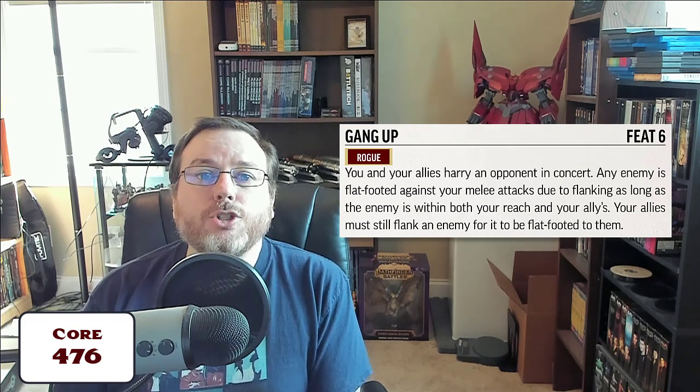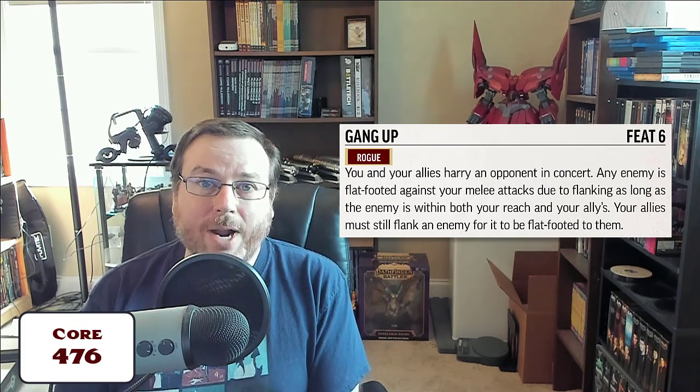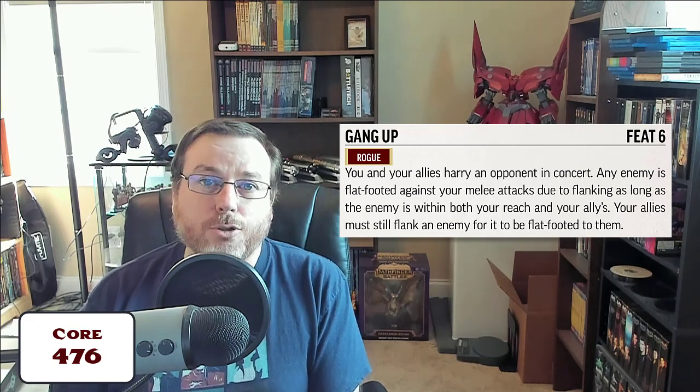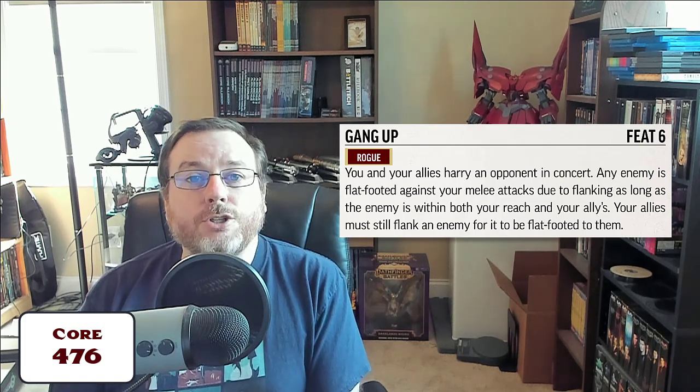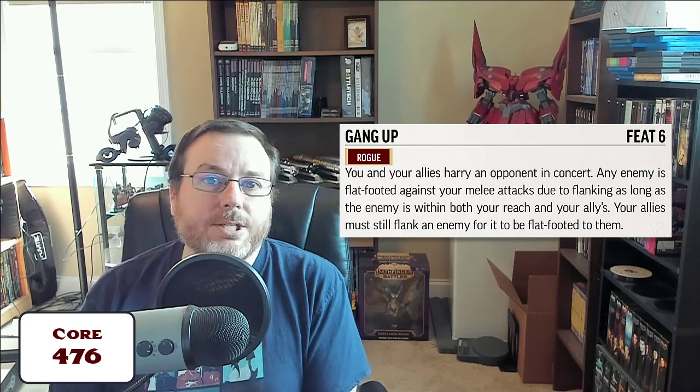Another option is the Gang Up feat. Gang Up is a 6th-level rogue feat that allows the rogue to get the benefits of flanking with their allies as long as the enemy is within reach of both of them. They don't have to be on opposite sides — you don't have to draw a line through corners or edges. With that feat, if you're a tiny size rogue inside the space of that enemy, you'd be able to get flanking benefits as long as your ally is within reach of that enemy as well. Note that this only gives the tiny PC the benefits of flanking — it does not extend flanking benefits to your other allies.